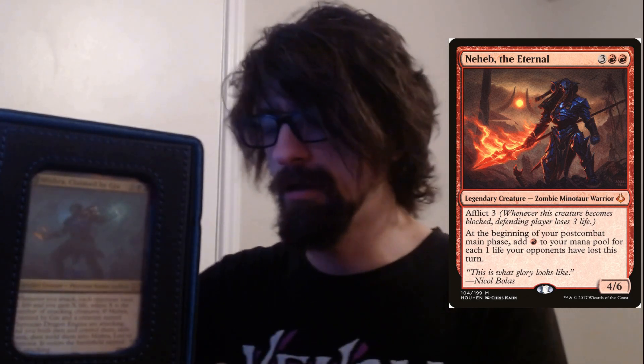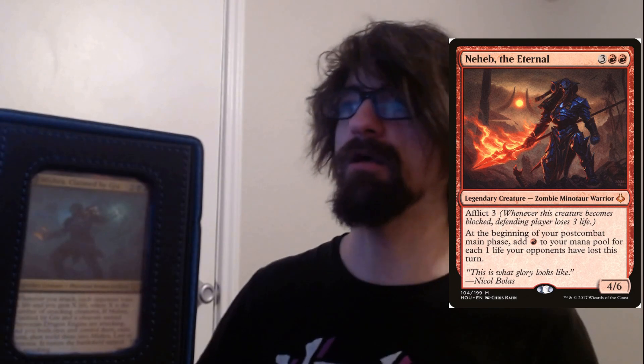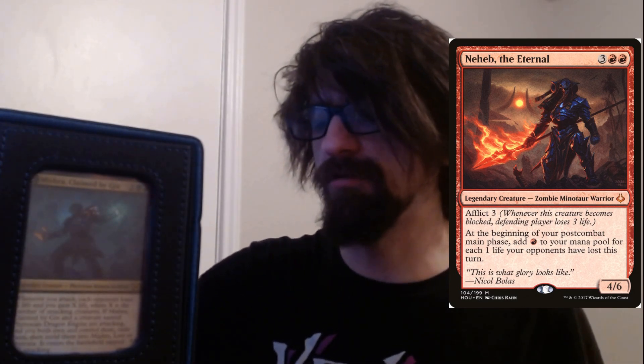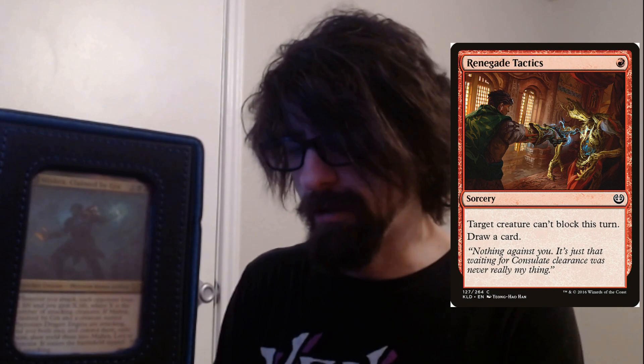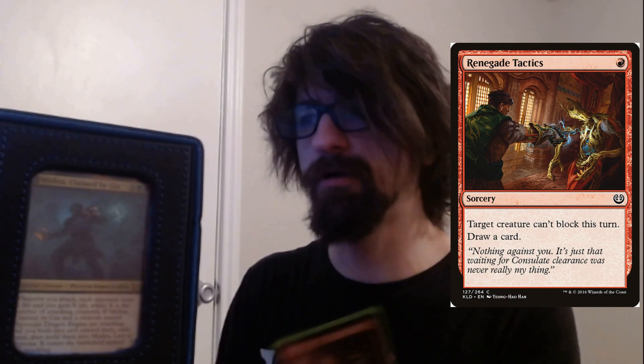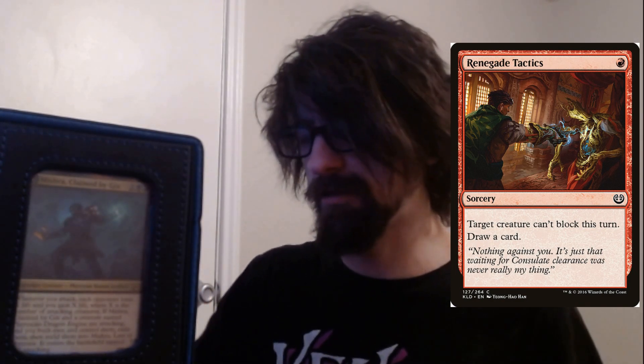We have The Inferno — five cost, two red three colorless. It has Afflict three: whenever this creature becomes blocked, defending player loses three life. At the beginning of your post-combat main phase, add one red mana for each one life your opponents have lost this turn. More ramp and more punishment for blocking. We also have Renegade Tactics — a one-cost red sorcery. Target creature can't block this turn; draw a card. Mainly there for draw pressure. If you're scared of an opponent blocking with deathtouch, you can prevent that.